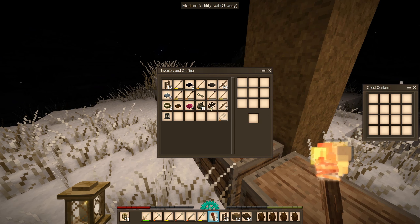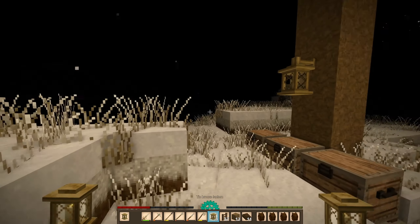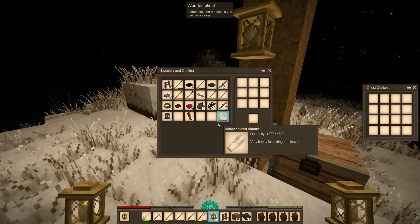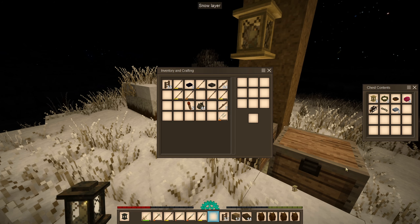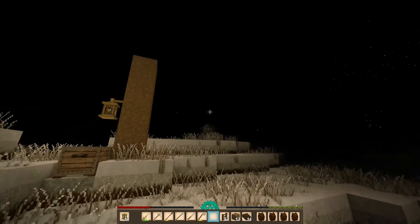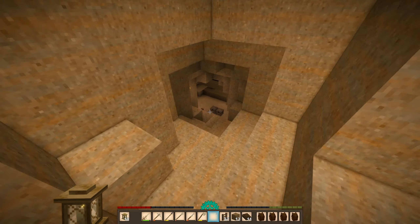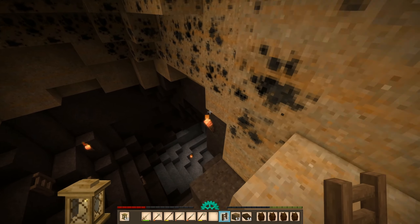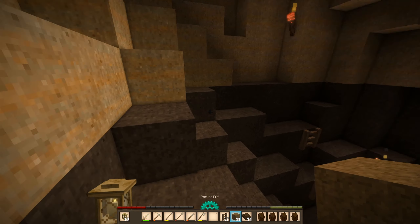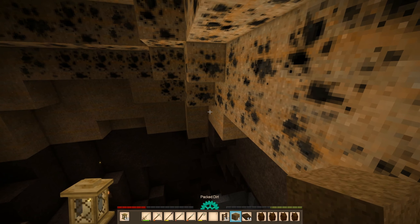It looks like I'm going to have to ladder up. All right, let's do this — that should be all of the locust nest now. Oh, I am almost dead. I mean they don't do too much damage but when you have a lot of them they're like zerglings — they'll just pick you apart.